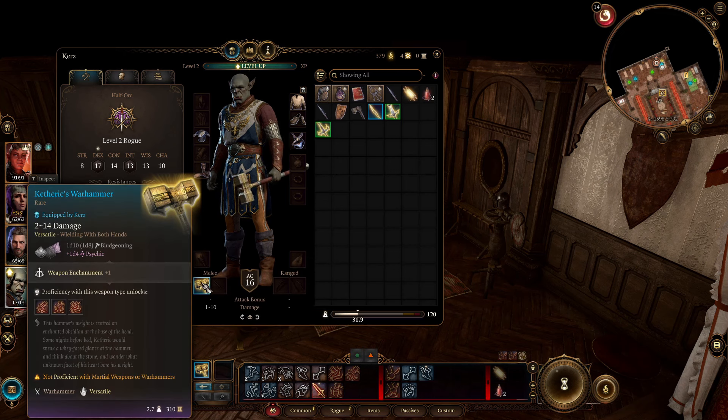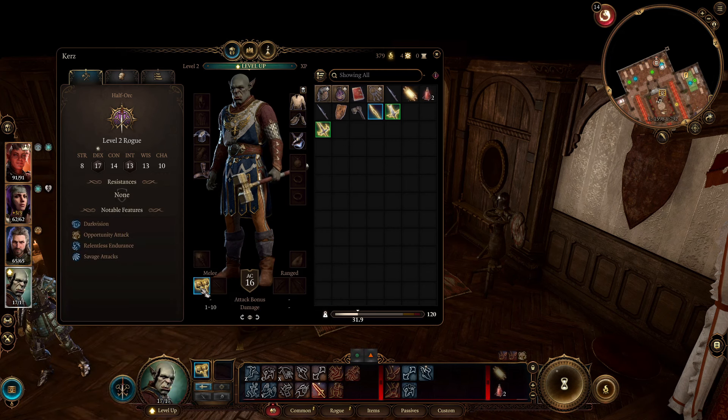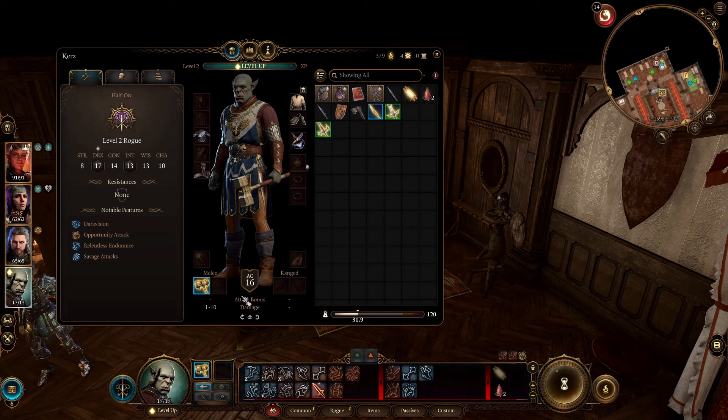For damage, let's say I have this hammer here — you can see my base damage is 1d10. If I land a crit and I'm not an orc, any character adds one additional die, so 1d10 becomes 2d10. Now because I'm an orc, 2d10 becomes 3d10, so the damage goes from 1–10 up to 3–30.